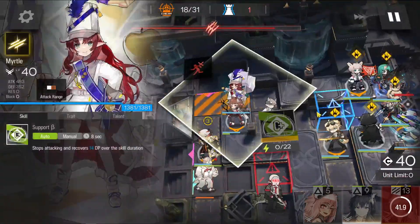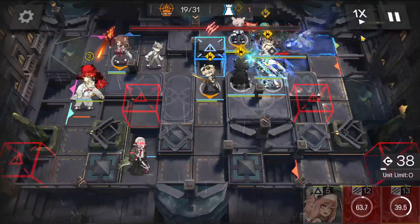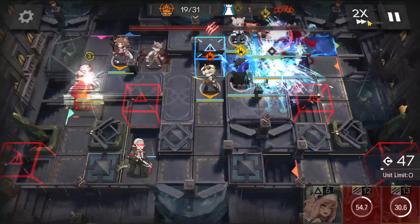Now retreat Myrtle. Do some damage to the boss with Texas's skill too. Also activate Cure Knight's skill as well.